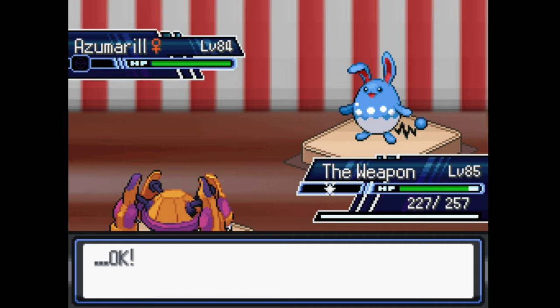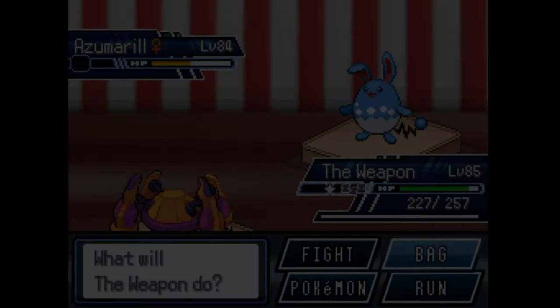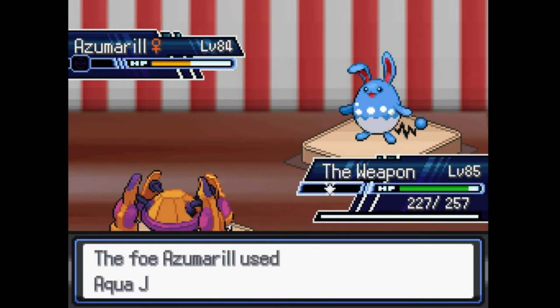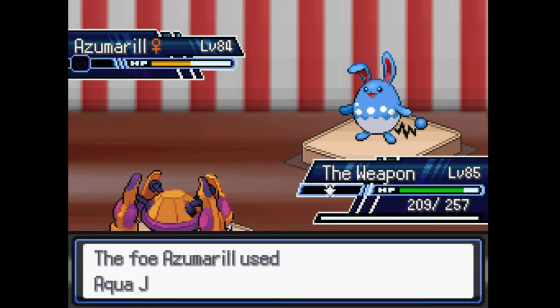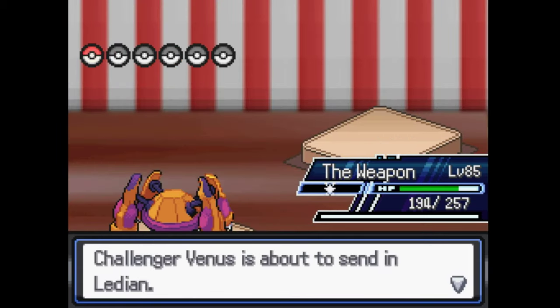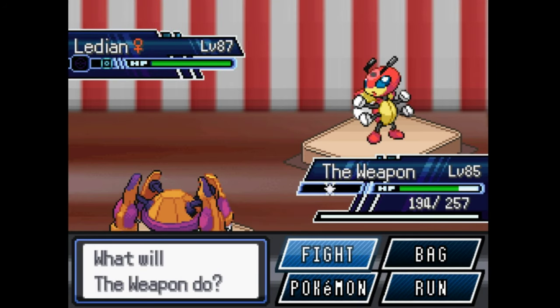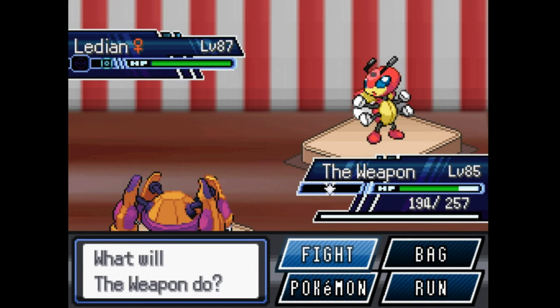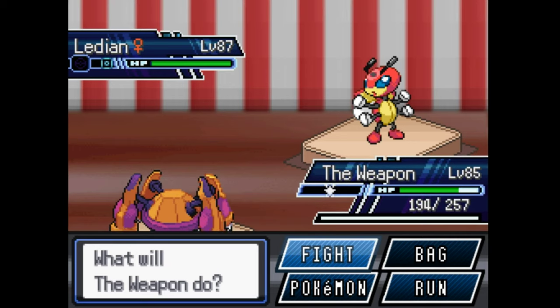Meteor Mash. Here comes the Lydian. This thing has its crest, which means it can punch four times — punch moves hit four times the amount they're supposed to. So it knows Power-Up Punch, Mach Punch, Ice Punch, and Thunder Punch. So if it uses Power-Up Punch, it hits four times and powers up its attack four times.